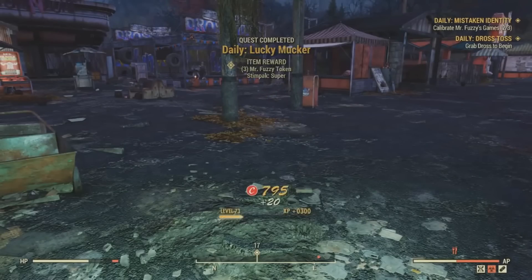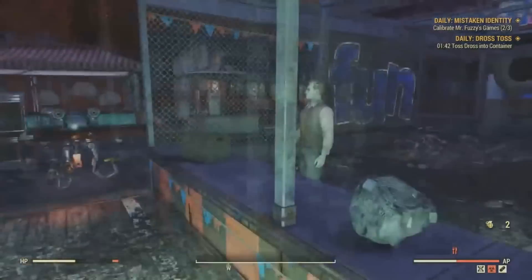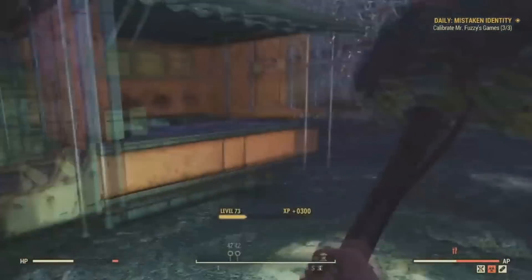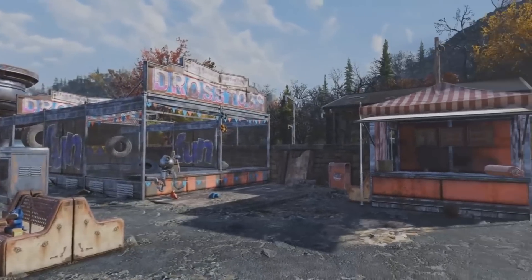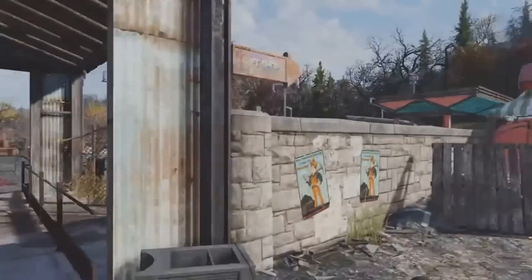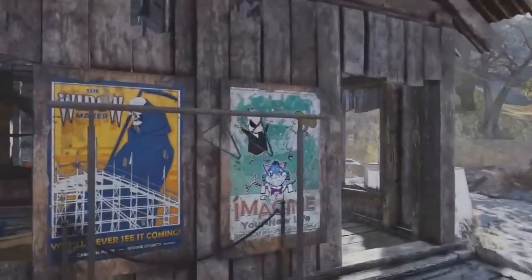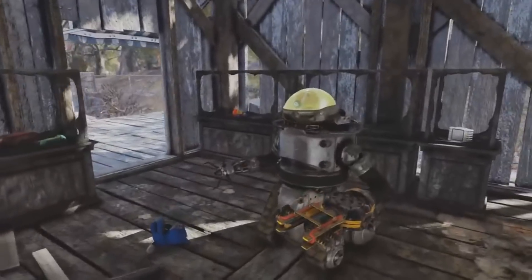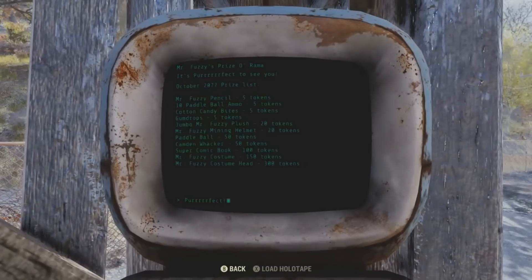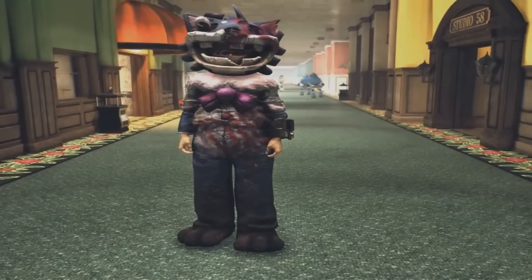You can have a potential chance at getting a legendary, caps, super stimpaks, and regular stimpaks, and you also get 300 experience completing each game. Where you go to get the Mr. Fuzzy costume is right behind the trading post in this shack next to the boss. On the terminal you can see the prizes: the Mr. Fuzzy costume for 150 tokens and the Mr. Fuzzy costume head for 300 tokens, for 450 tokens total.